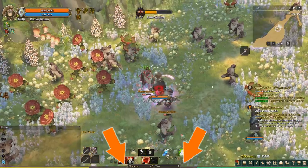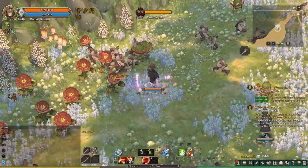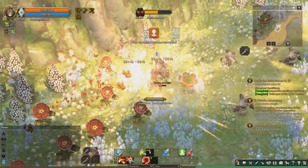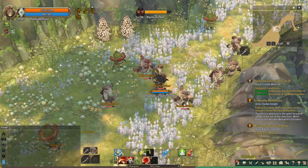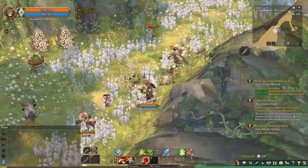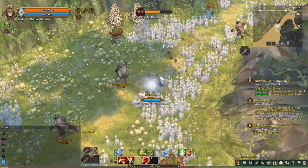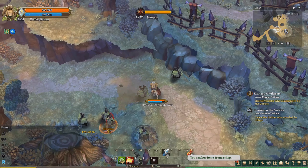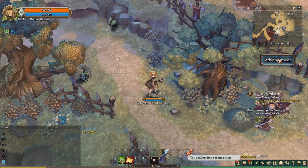Characters have both a character level and a class level, and they are independent from each other, but when you kill a monster, both of those levels will gain experience. Your character's level is pretty much the same as your character level in any other RPG — it determines your character's overall strength, which dungeons you can do, which monsters you should fight, and what gear you can wear. Your class level on the other hand only ever goes from 1 to 15, and when you reach level 15 in a class, you reach an advancement point and rank up. There are a total of 7 ranks in the game, and every time you reach a new rank, you get to choose another class.